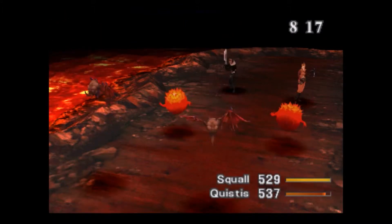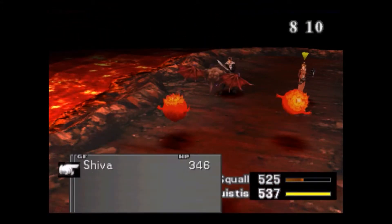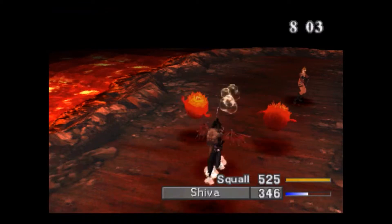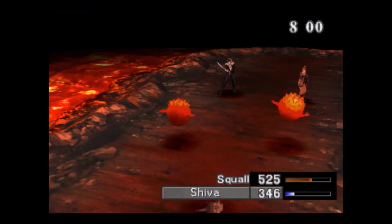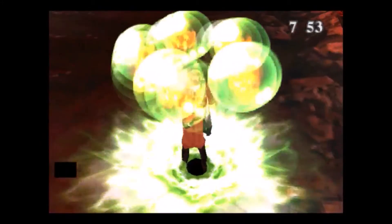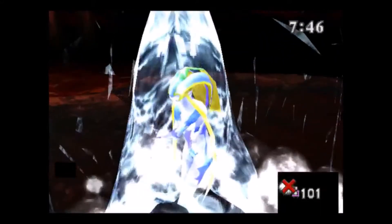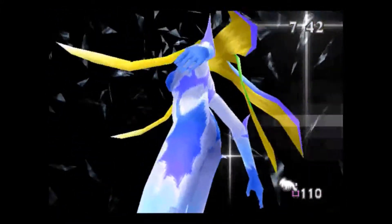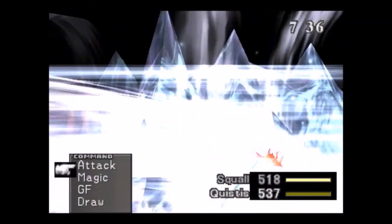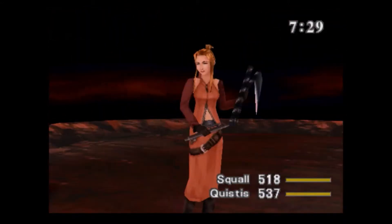I think I'll just summon Shiva here to obliterate them. It's a bit of overkill really but I should also be able to show you the boost ability. Good thing about the GFs as well — while you're waiting for them, their health overrides yours so they take any damage for you. You just repeatedly hit the square button, unless that red X comes across the hand — then you stop, and when it goes away, carry on. You have to hold Select as well to get rid of the health bars so you can actually see the press square button function.